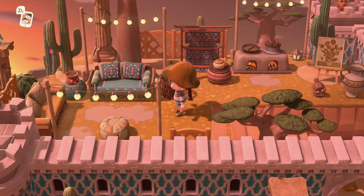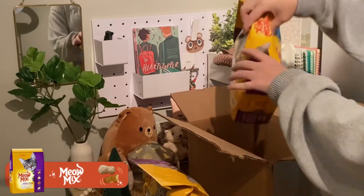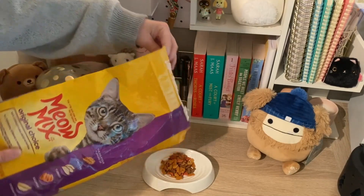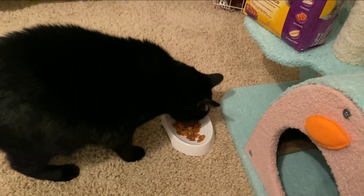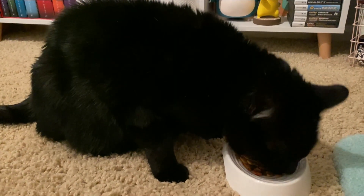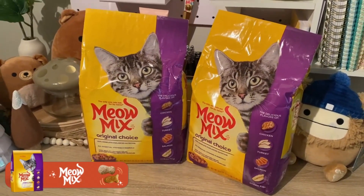Before we check out the rest of the island, I want to take a minute to thank today's sponsor. If y'all know me, you know I'm a cat person — we have four cats, and with that comes a variety of different food preferences. One cat in particular is the world's pickiest eater, and for him his food of choice is Meow Mix. Meow Mix has a wide range of wet and dry products and a variety of flavors designed to satisfy any cat. Meow Mix original choice is delicious, has 100% complete and balanced nutrition, all essential vitamins and minerals, and high-quality protein to help support strong healthy muscles. Check out Meow Mix original choice linked in the description. Thank you so much to Meow Mix for sponsoring today's video!